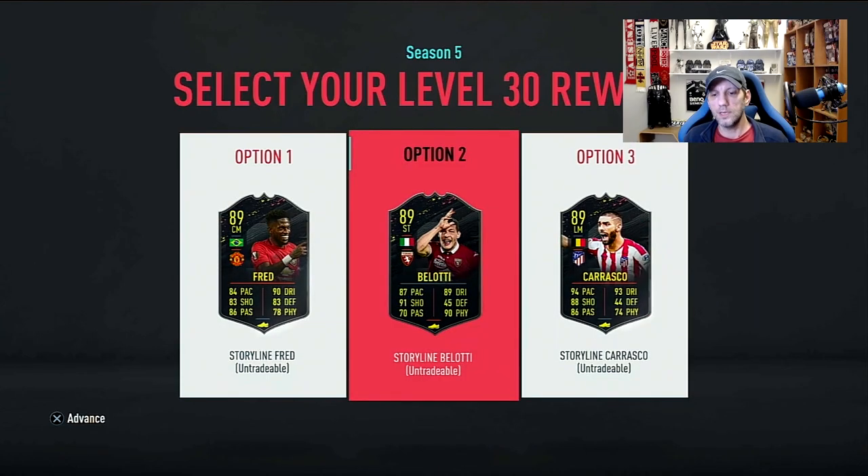Belotti wasn't initially looking like a choice to me, but then his shooting is amazing — everything is above 90. He has fantastic shooting, great dribbling, very good physical presence, he's strong, and he's 3-star 5-star. A very good weak foot. His pace is a bit off, but if you put an engine on him it goes over 92 and it becomes a really nice card.